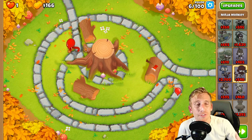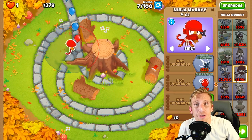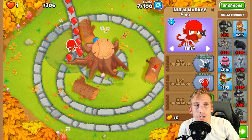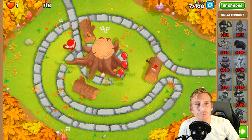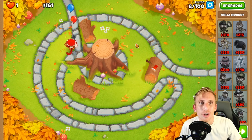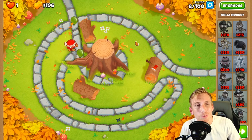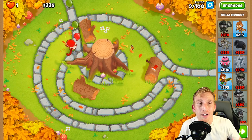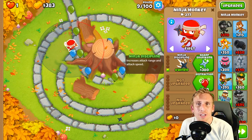So we placed the ninja for our first tower, and then what we're going to do is get a 201 and then grab our Striker Jones. I don't necessarily know for sure if you even need 201, but Striker Jones gets up to level 20 either way. I didn't want randomness where sometimes one balloon slips through, so we're going to get the 201 and guarantee we have no problems.